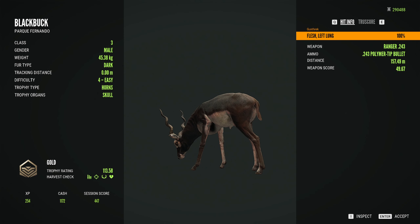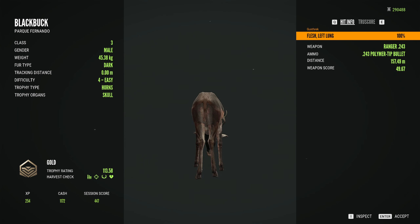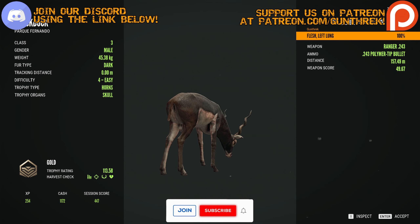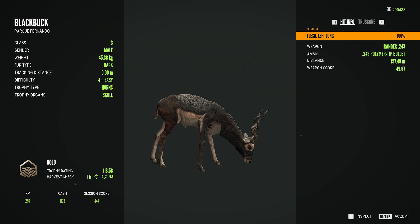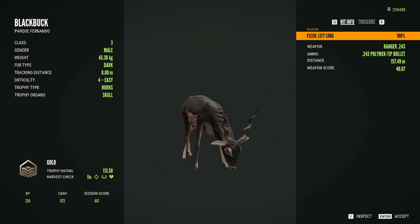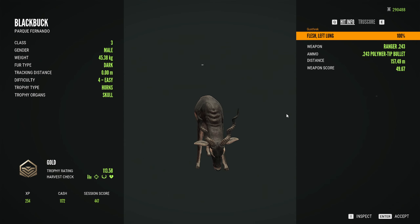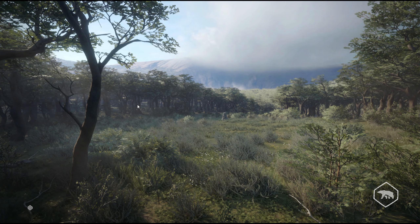We definitely have our gold black buck at 113! That's going to be under antelope - yep, antelope black buck, 113.58. So that takes care of that. All we have left now is the collared peccary and the cinnamon teal if we can get it. I'm going to fast travel and pull out the ATV to grab those two things, and then fast travel back to the main lodge to finish up the story mission.